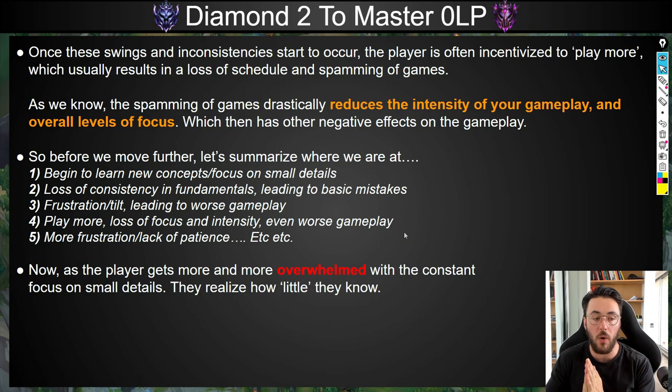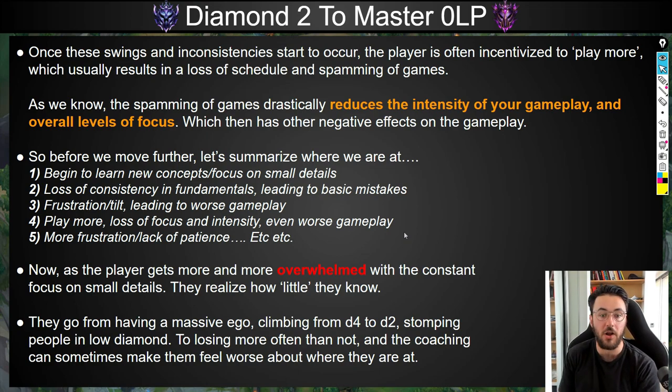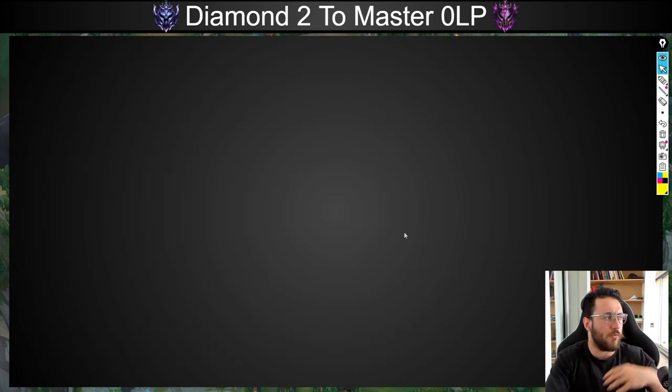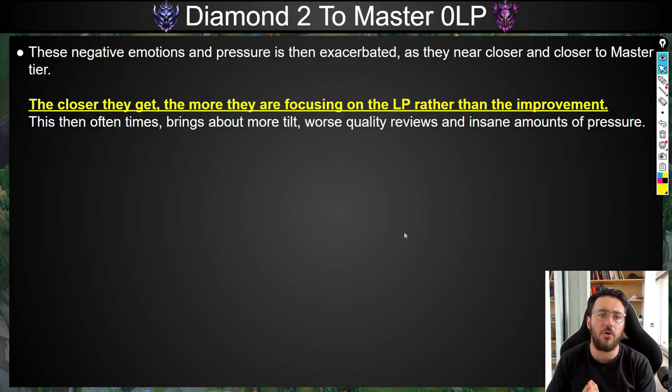As the player gets more and more overwhelmed with constant focus on small details, they realize how little they know. They go from having a massive ego — when you first get to Diamond 4 you think you're so good at the game — to suddenly feeling like you've hit the earth's core. They were stomping people in low diamond, starting to get ahead due to solid fundamentals, but due to losing more often, my coaching clients actually start to feel worse about where they're at. They realize there are so many things missing from their gameplay.